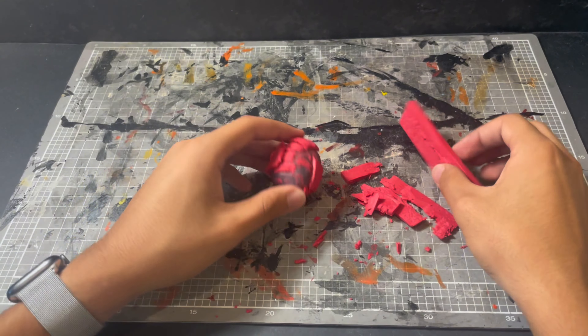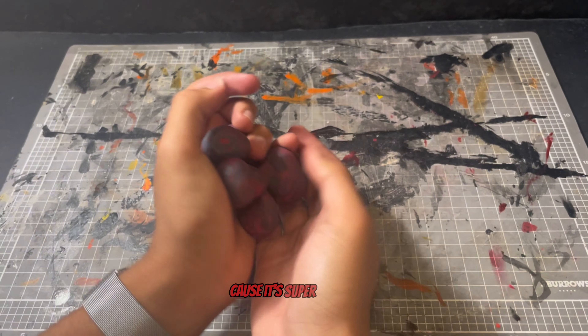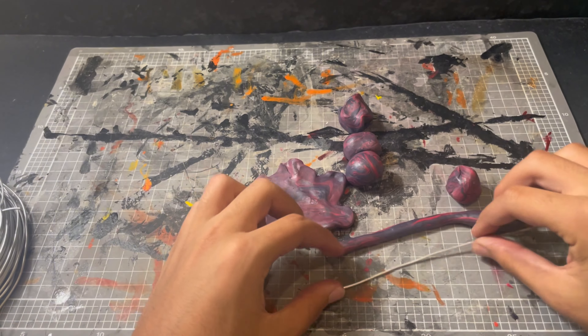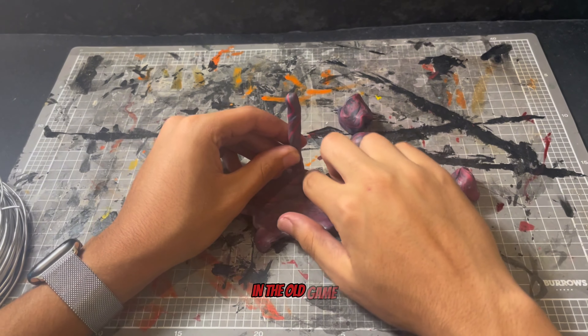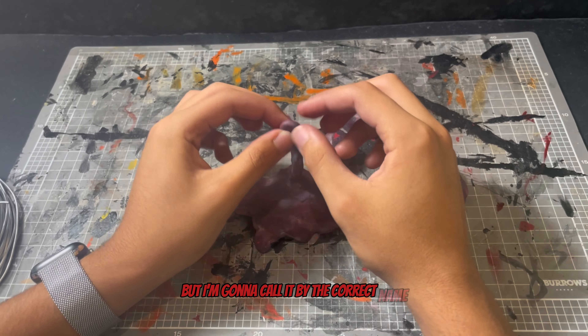Starting off we're going to get some red Cosclay and some black Cosclay because it's super flexible and I tend to snap my creations quite easily. So we're going to start off by making this little flat base and we're going to wrap it in the Gloom Clay. In the old game it was Malice, this game it's Gloom — they all look the same but I'm going to call it by the correct name.